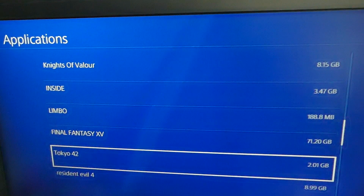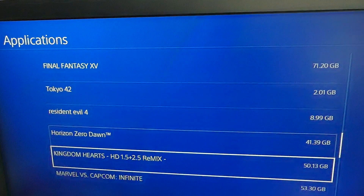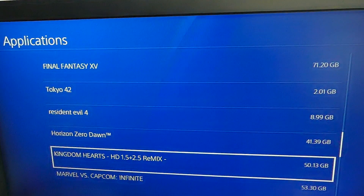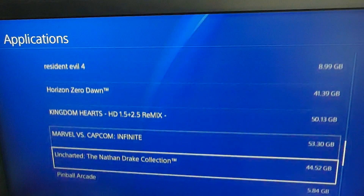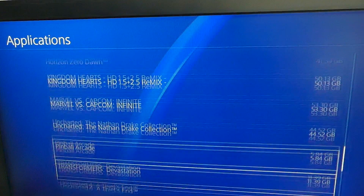If you're at 40 gigabytes per game on average, you'll be able to put on around 21 games. And finally, if you have around 50 gigabytes per game — that's if you're buying the big AAA games with big patches, big updates, and big DLC — at 50 gigabytes per game on a 1TB system, working with around 850 to 860 gigabytes, you're going to get around 17 games onto the system.